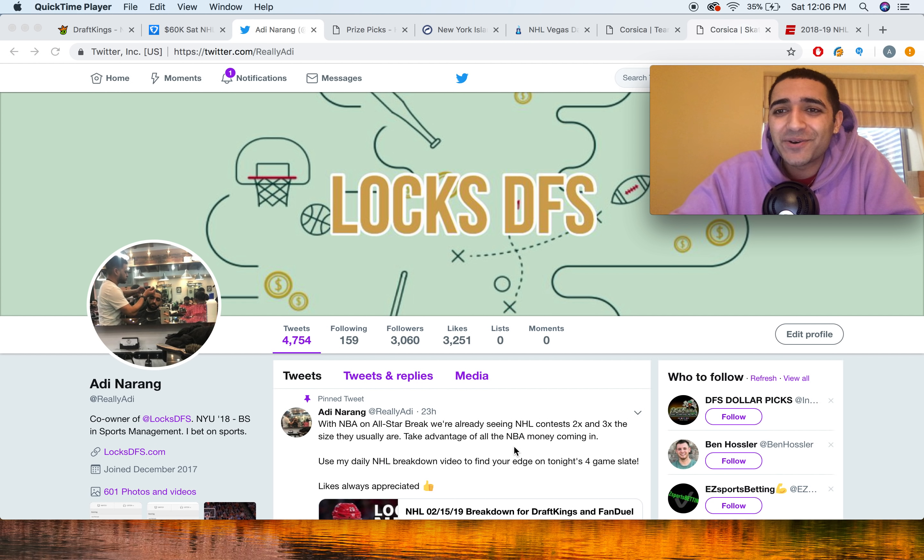Just to recap yesterday — we're coming off a really, really nice slate. Did really well on both sites. On DraftKings, the locks were Ajo, Mikael Grandlin, Ryan Suter. All those guys recorded multiple points, so the team smashed over there. And then on FanDuel, similarly, we had a Wild stack. The Wild went off. We had DeBrusque — he scored. We had Krug — he got the assist. McElhaney with that 40-save win. So really, really good day on both sides. Hopefully we can keep that going tonight.